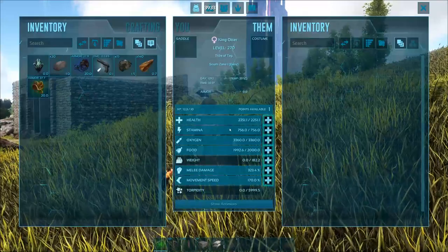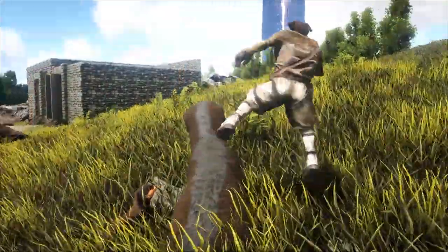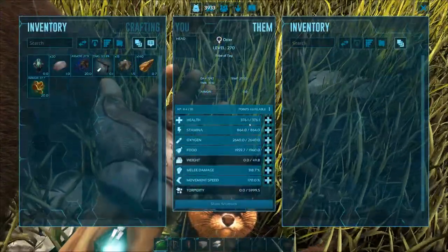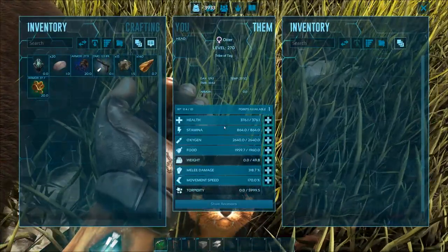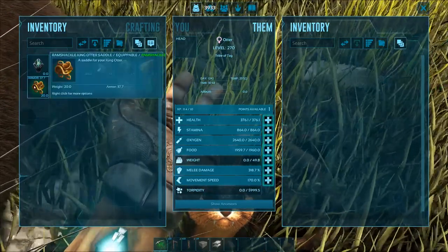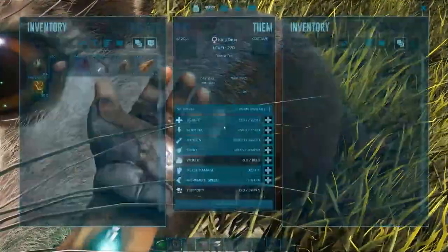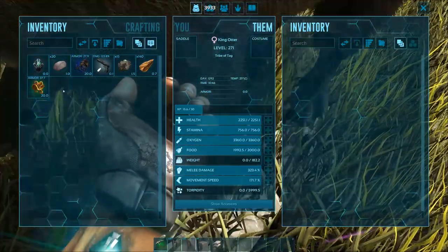Does it have different stats? These both came in at the same level. We got 2,251 on the health on the king otter, and then 376 on the regular one — so the king otter does have better stats. We've also got a king otter saddle. Melee damage and movement speed: 318 and 170 on one, 323 and 170 on the other. I wonder how fast we can make one of these things.